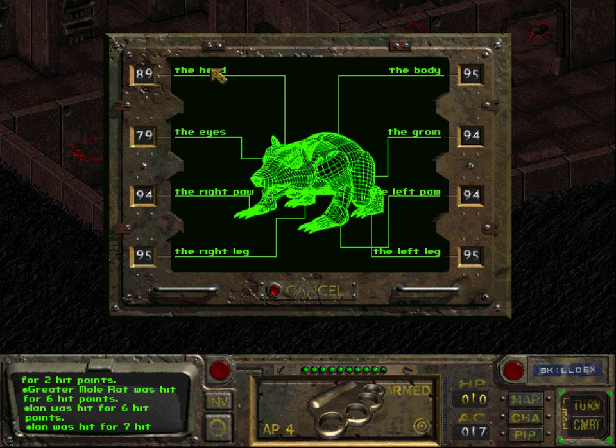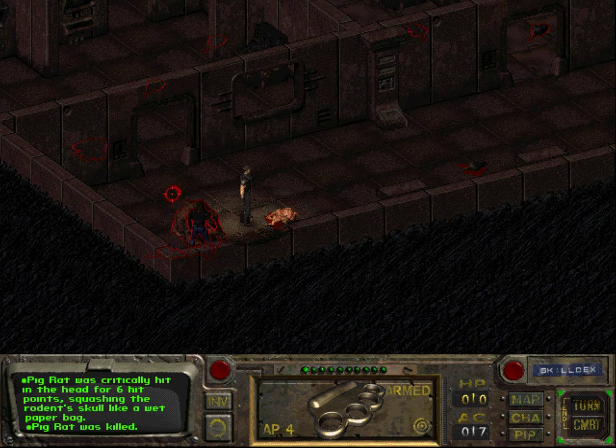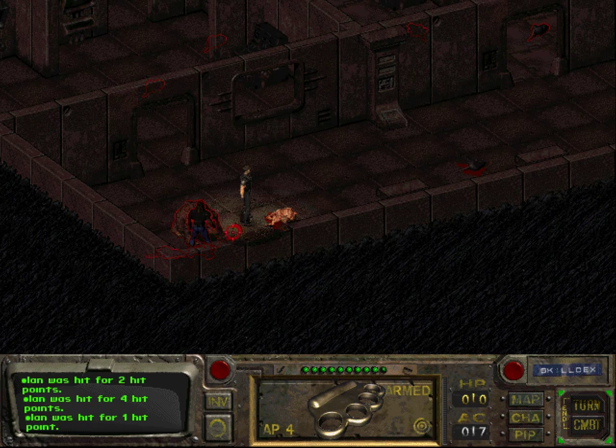Let's take care of this Pig Rat first. And we missed. Let us just hope that the Greater Maul Rat will attack Ian and not us, because we might die otherwise. Ian had to use a Stim back there. They are going for Ian, which is very good, because that means they are not going for us.